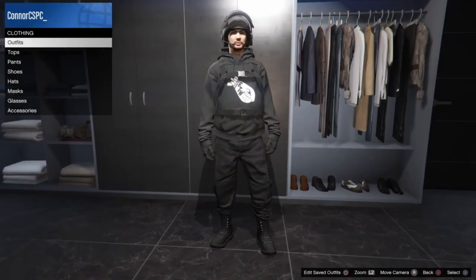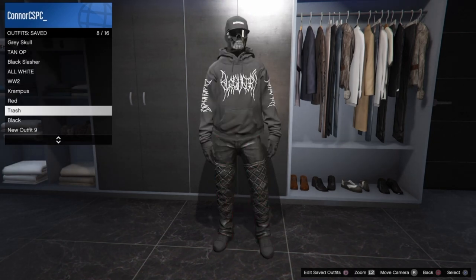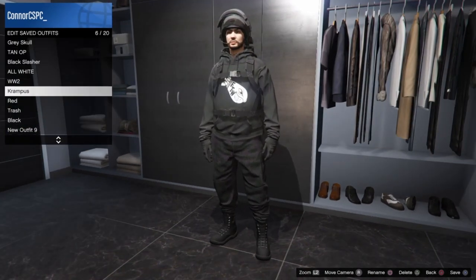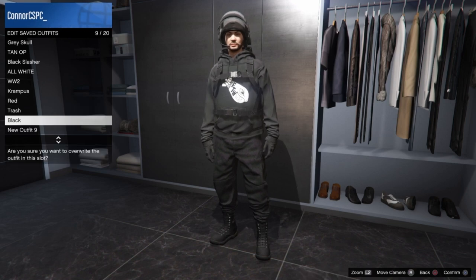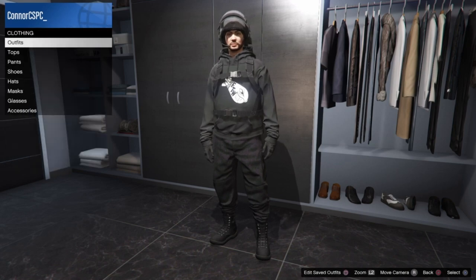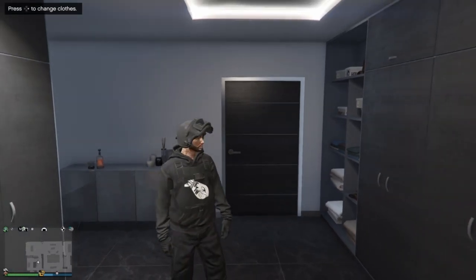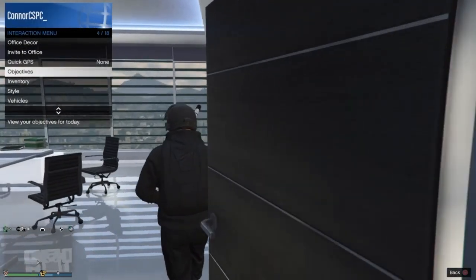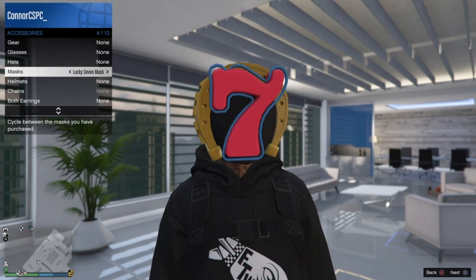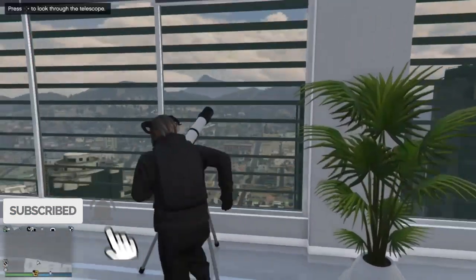That's basically the end of the video — it's a really short and simple glitch. Let me know in the comments what outfits you mix with what logos, since there are tons of t-shirts with different logos in GTA 5. Drop a like and subscribe — we're trying to reach 1,000 subscribers. For the rest of the video I'll show you a few alternative logo options that look good on this same outfit.